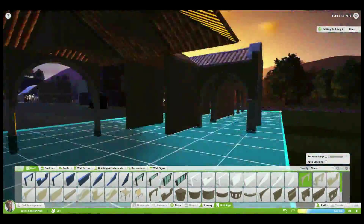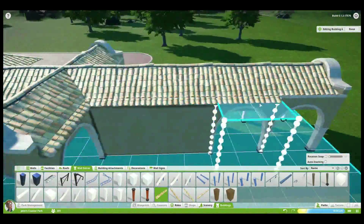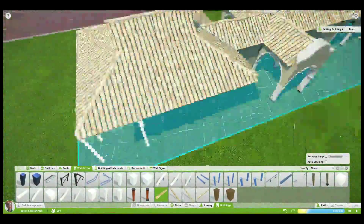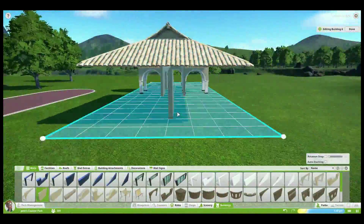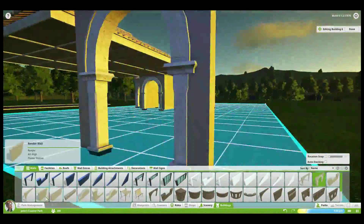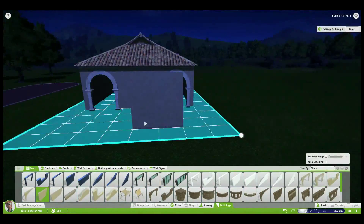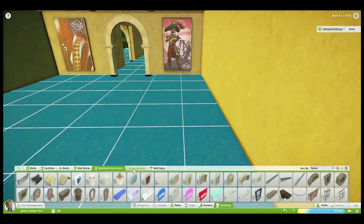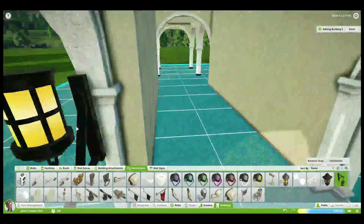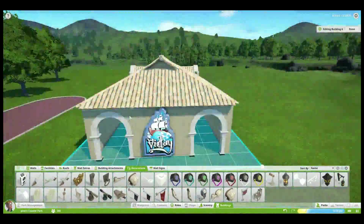If you hadn't guessed, this is going to be the pirate ship, which is probably not the best of plans because I'm just completely removing a theme from myself to do a different area. Pirate is the only theme we have and I've just built this in my art deco main street, so I guess I could have more than one pirate ship. But overall I'm very happy with how this turns out — and who doesn't love tiles anyway?